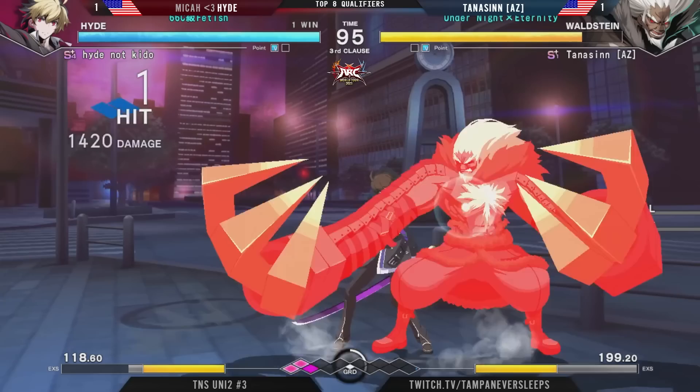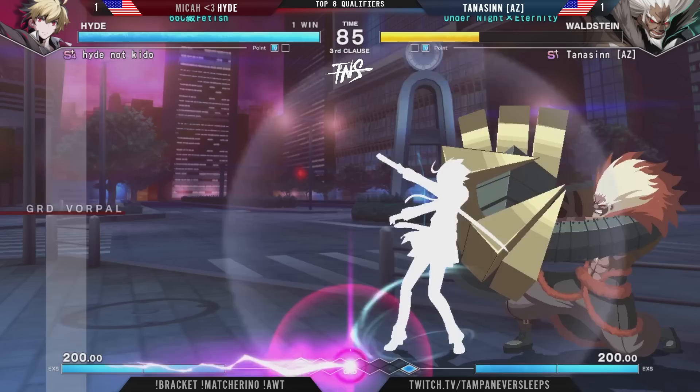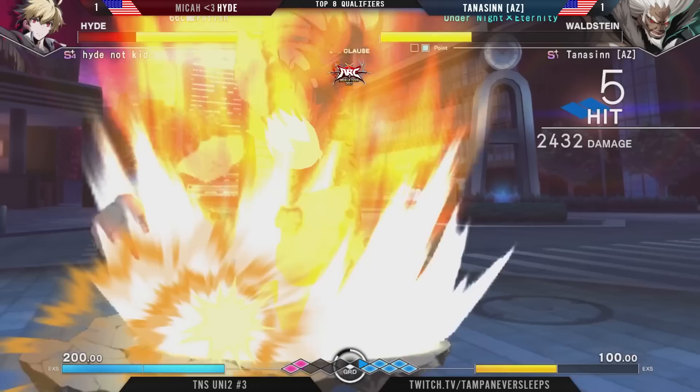ADP into the EX cancel to keep themselves safe — Hyde now tying it up. And this is one thing that's very important with Hyde, being very good at putting the opponent into the corner. This is the fault of Waldstein — he does not have fast options to get out if he does not have the need to defend. So you are able to just get a lot of pressure and force them to use system mechanics that are not in their favor. And we found it with 360.